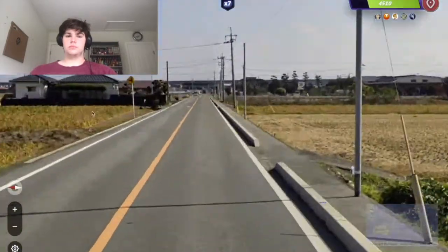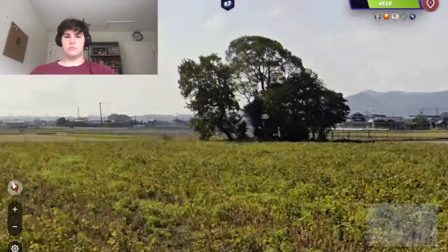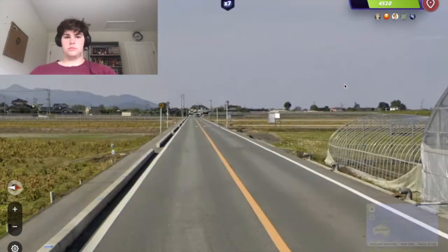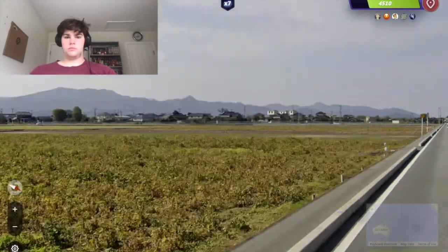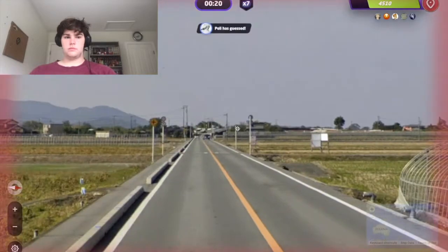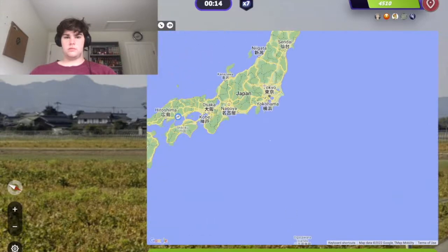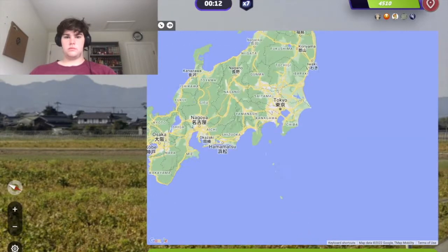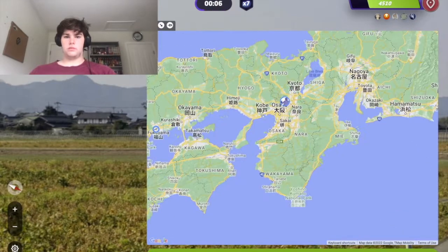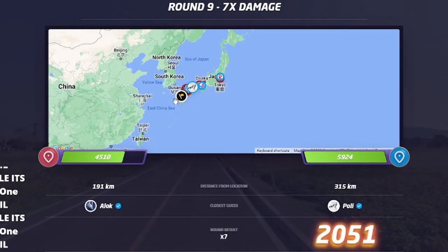Round 9, 7x multiplier — Japan. With the orange road line you know you're in Japan, that's a uniquely Japanese road feature. I had no real input since I'm not great at Japan. We were deciding between hedging and not hedging. JHK called out Kumamoto and I switched my guess away from there. We ended up with one in Tokyo and one near Osaka and further south. Serbia picked up 2,000 points — that's big.